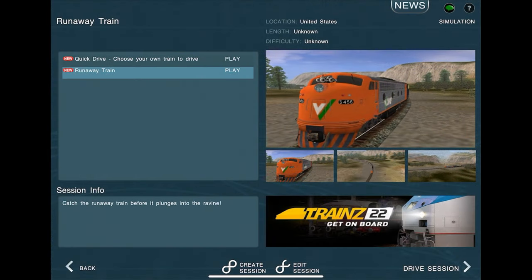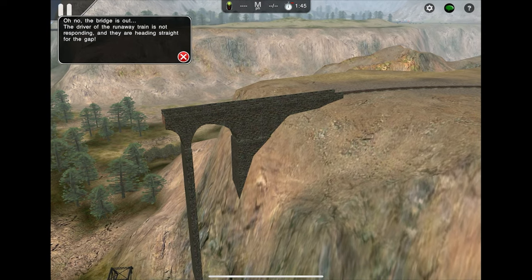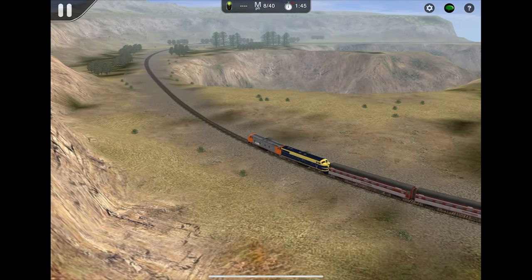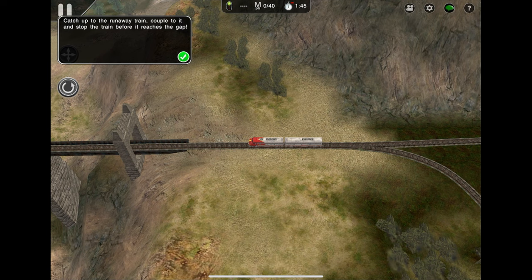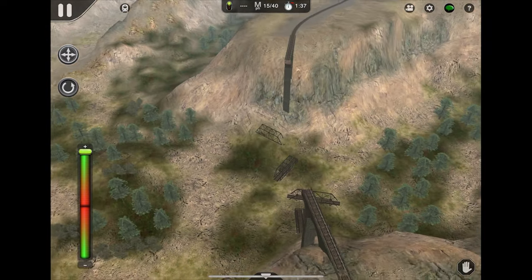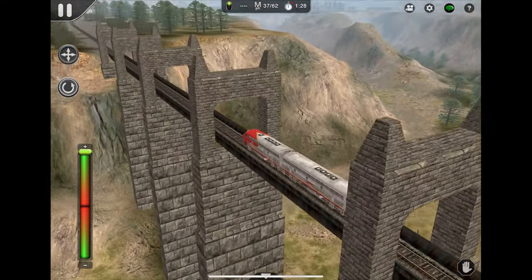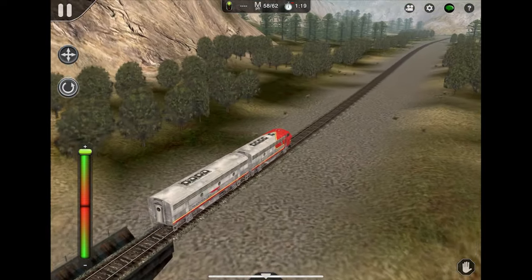The last of the four is Runaway Train — catching the train before it plunges into the ravine. I think I've played this one before and it's pretty straightforward. The bridge is out, the driver of the runaway train is not responding, and they're heading straight for the gap — just like those runaway train stories. It's an Australian train! Catch up to the runaway train before it reaches the gap. We're using an American train to stop an Australian train. You can even see on the map that the bridge is out — pretty cool detail.